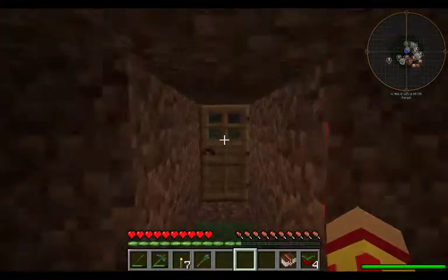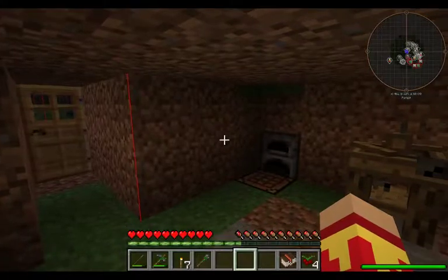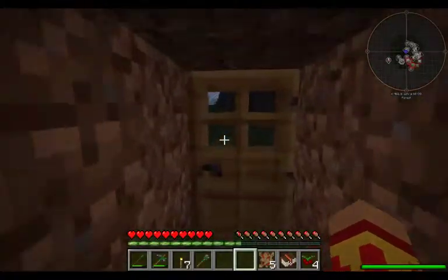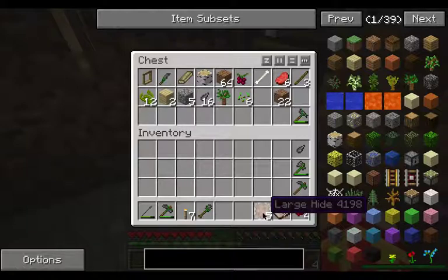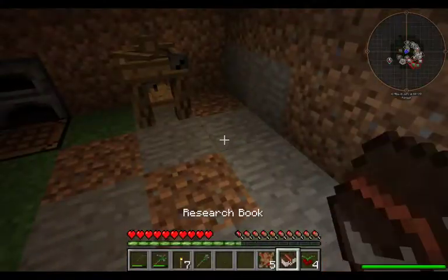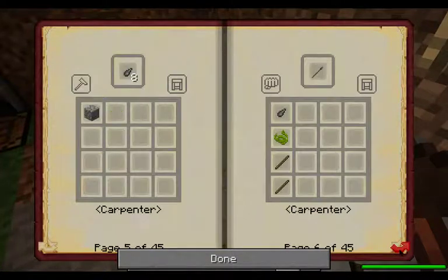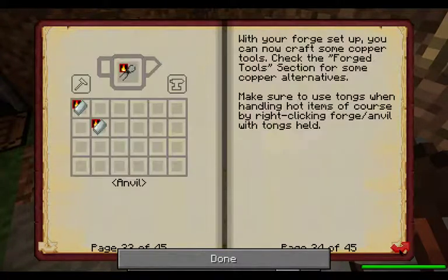It is going to be night time, so I am going to have to wait for the sun to come up. I can't do anything with these — I have to wash these large hides to make them clean, so that I can put them on the tanning rack and tan them. Unfortunately, it doesn't show the tanning process there.